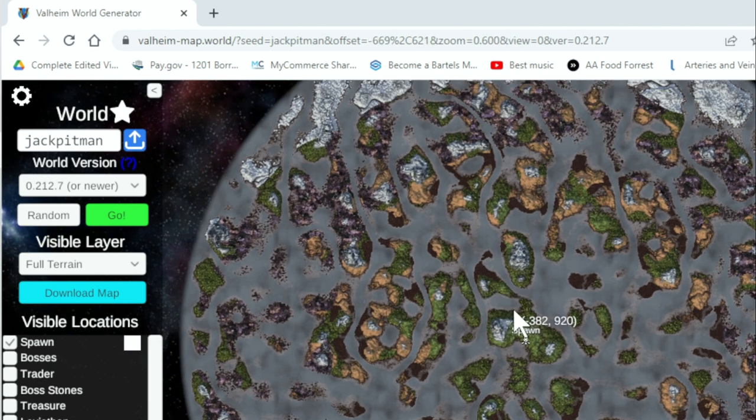I don't think that it's good to play and refer to this while you play. I find that it really ruins the immersion. However, it is really, really fun to use this tool to look for specific circumstances in Valheim worlds that you think could make a really fun experience. So let me show you an example of that.